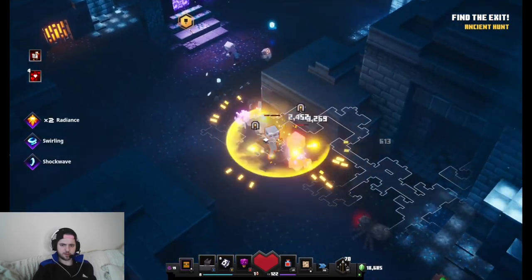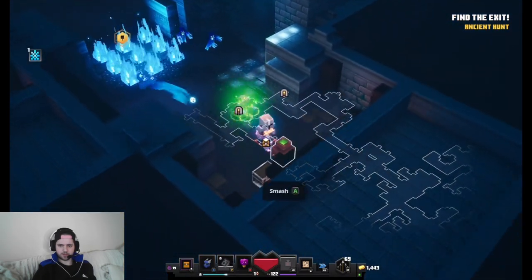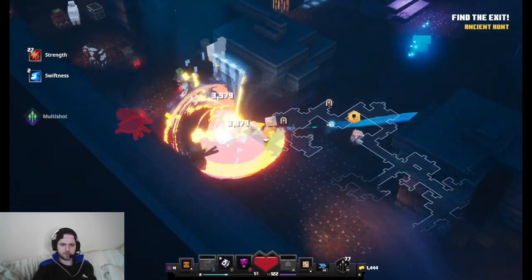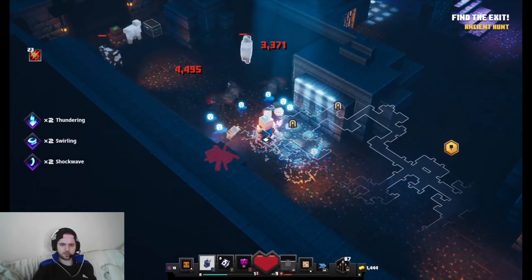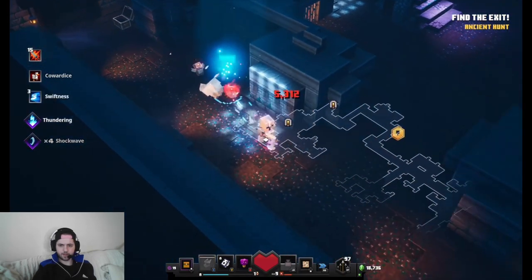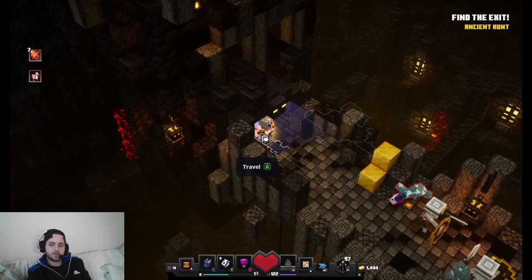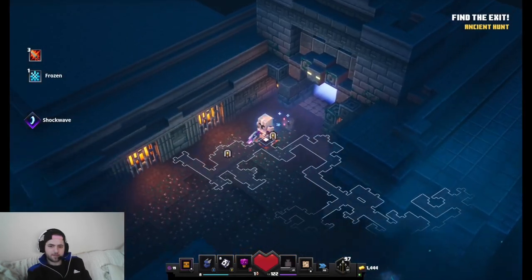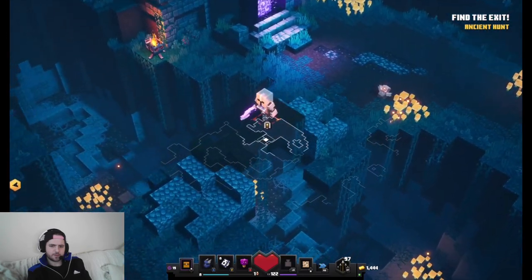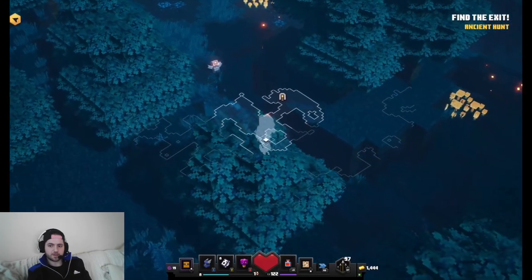The last door is right in there. Just a chest down here — one of those troll doors, which should be a door but isn't. I think this is just probably going to be emeralds and a chest. Nothing. I would say that's about eight or ten doors now I've tried with no mob. I'm starting to see why people sacrifice their enchantment points — ancient hunt.